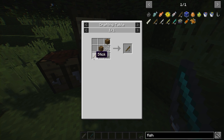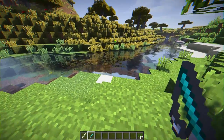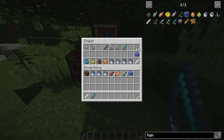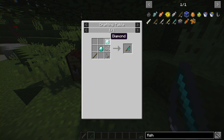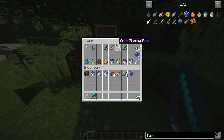made with two wood, one stick, one string, and one fishing hook. We also have an iron fishing rod with the same deal but using iron, a gold fishing rod with gold, and then a diamond fishing rod with diamond.